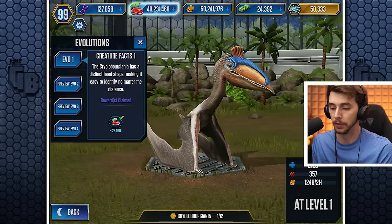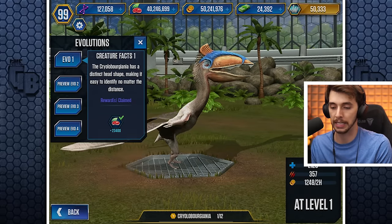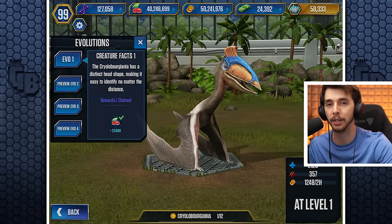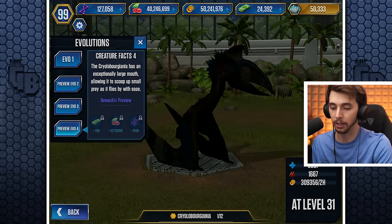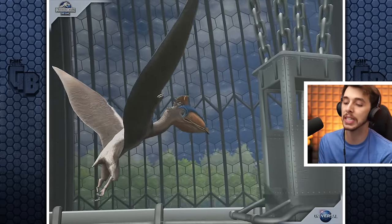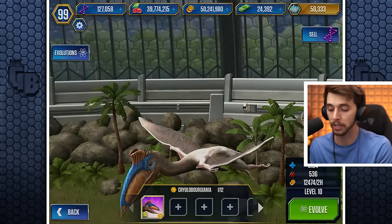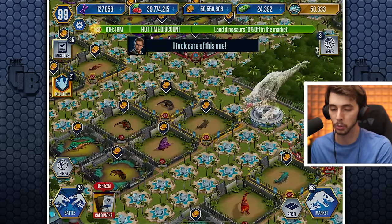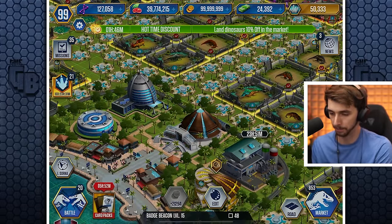Will this flying reptile be better than Metrophodon? Level one - 2123 health and 357 attack. It's level one, we can't expect greatness at this point. Tap to open. Wow, look at you - got a huge beak! The Cryolaburginia has a distinct head shape making it easy to identify no matter the distance. We'll call it Melon Head. Evo 2, evo 3, and evo 4 - it doesn't look too much different, just has a spiky hairdo. We may as well feed it to level 10: 3184 health and 536 attack. When it comes to a hybrid you never want to keep it at level one or level 10, you always want to get another one.